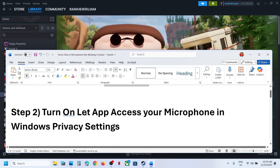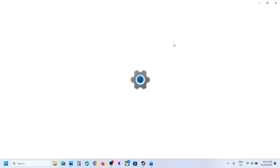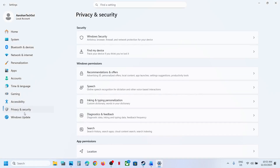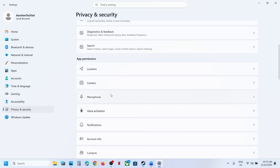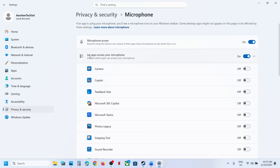If still not working, turn on the 'Let apps access your microphone' option in Windows privacy settings. Open Windows Settings, go to Privacy and Security, scroll down, select Microphone, and make sure 'Let apps access your microphone' is on. Make sure both toggles are on, then relaunch the game and check.